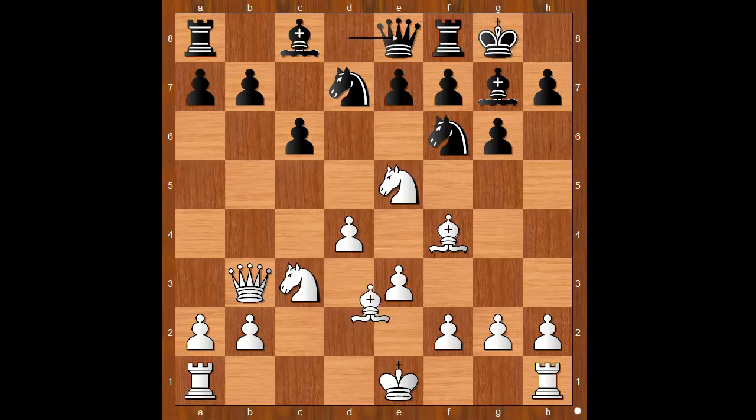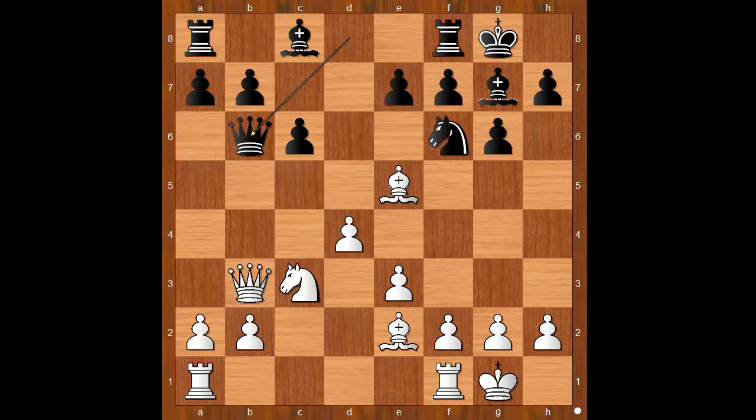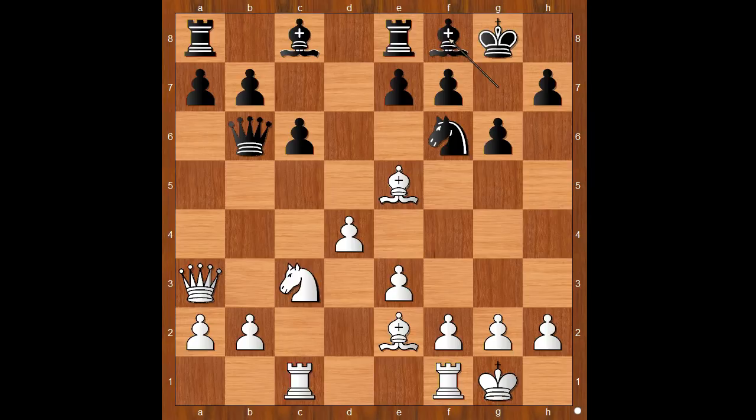Defending the pawn: bishop to e2, knight takes on e5, bishop takes on e5, queen to d8, castling. Queen to b6, offering to trade queens. Queen to a3, attacking the pawn on e7. Defending: rook from a to c1, bishop to f8, intending e6 in some variations.